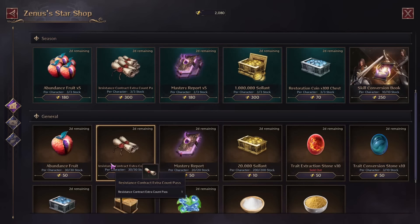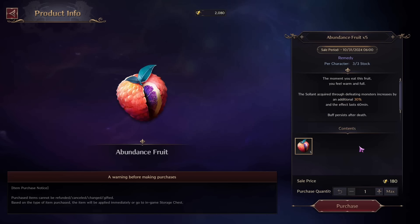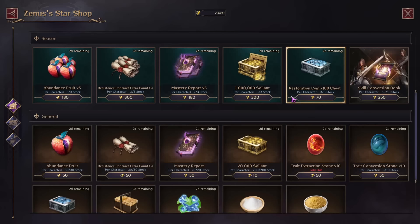We go to the Xena Star Shop, and unless you have the Premium Pass, you're not able to buy any of these skins. So you're left with just this other stuff.